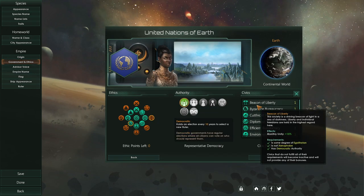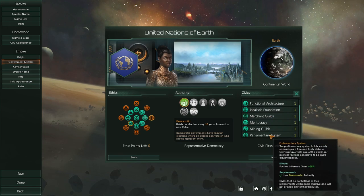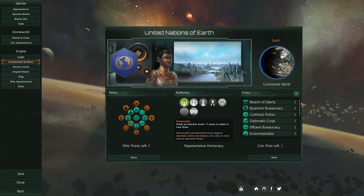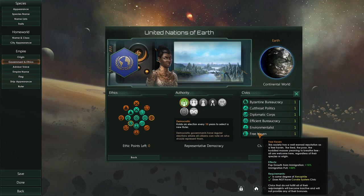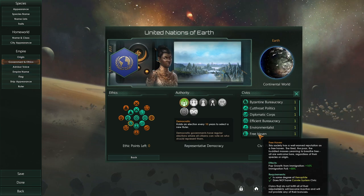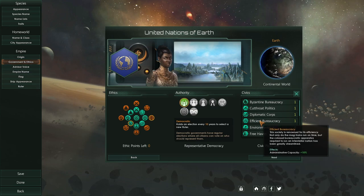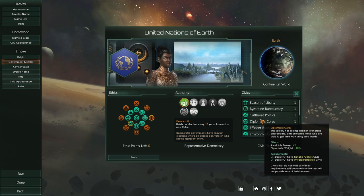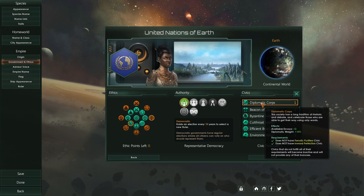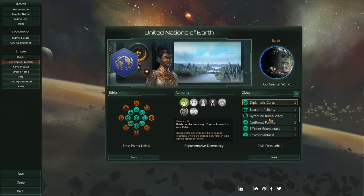In terms of civics — we're not going to be the United Nations of Earth. We'll be human-like but maybe not actual humans. Environmentalist — sure. Immigration pool might be kind of cool, especially if we're doing the federation route: we can start getting new recruits from our diplomatic behaviors. Diplomatic Corps is definitely one of the new ones, giving voice plus two, and diplomatic weight plus 10% — that's probably good.